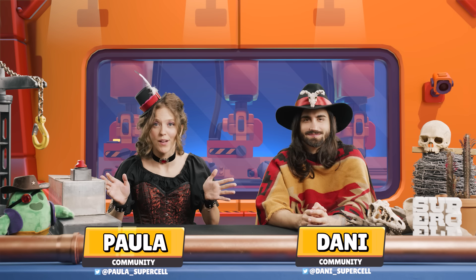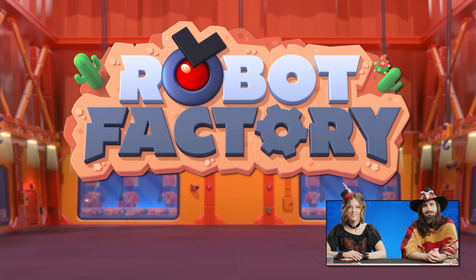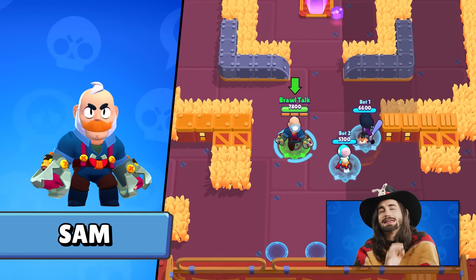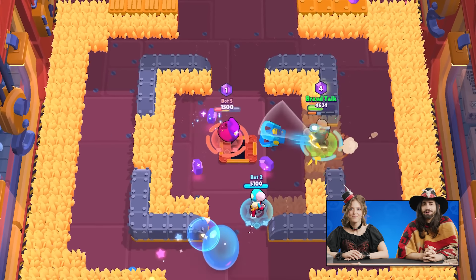Back to the Wild West, but not entirely. We introduced you to the Robot Factory, the home of all those crazy robots you see in Star Park. It's also a perfect link to our newest Chromatic Brawler, Sam. He's the second member of Bell's Trio and literally her partner in crime, and he has some personal beef with all the robots in Star Park.